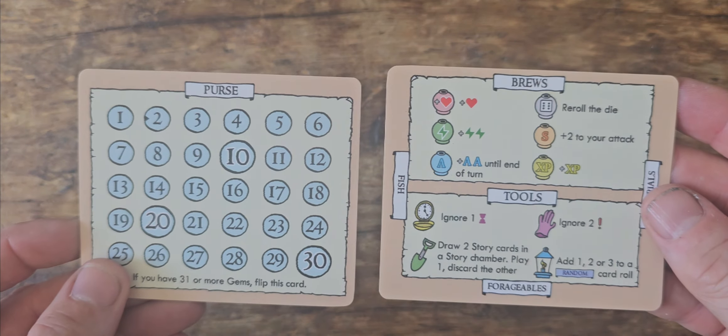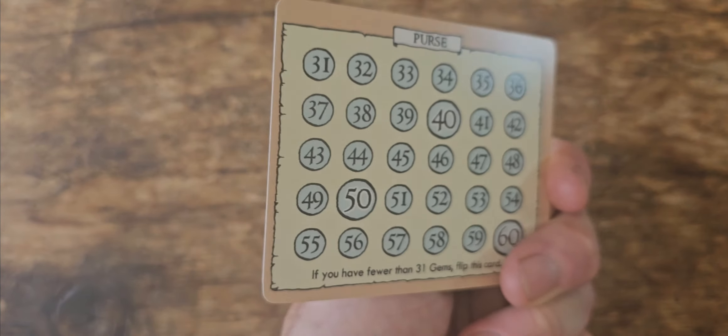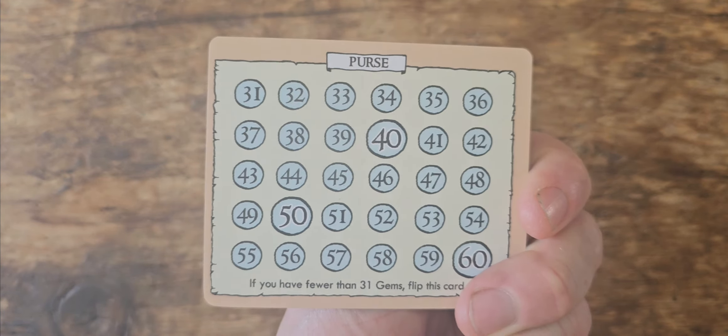There's also a purse and a rucksack which keep track of your equipment and your gems. Gems are what you need to win the game — earn 60 gems, go and see what the Crows want, and then you are home and dry.